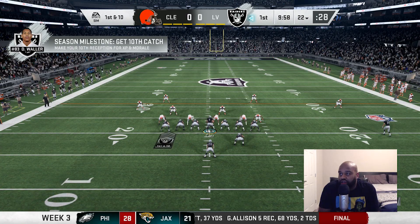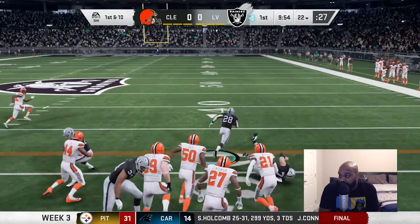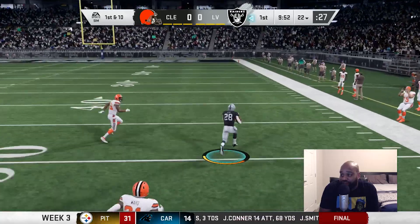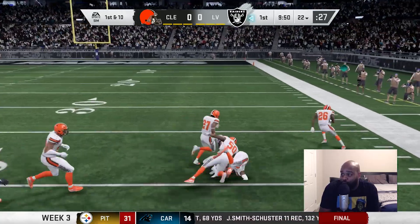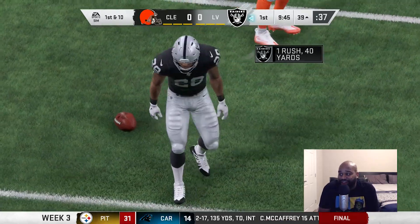Alright, first and ten. Josh gets the handoff, catches a block on the outside, cuts it back inside and he's off to the races. First carry, 40 yards for Josh Jacobs. Let's go!